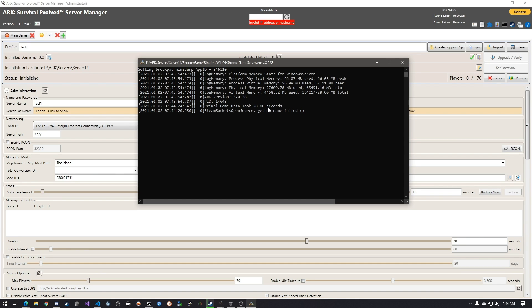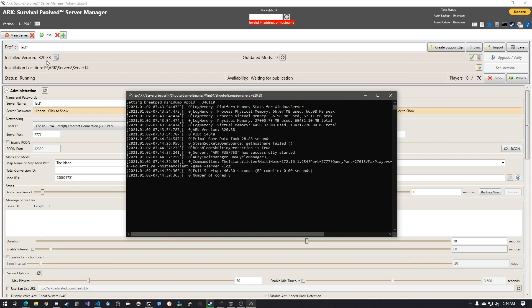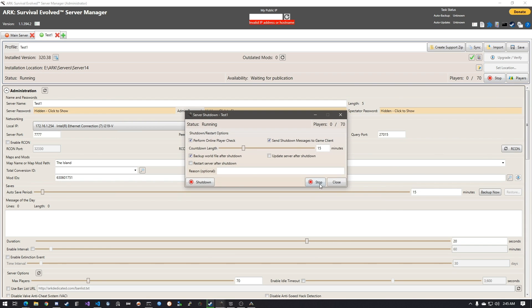For example, Primal Game Data took 28 seconds this time, though I've had it take up to 300 seconds before. If you're not getting anything, just keep it running for another 10 minutes and you should be fine. Once the server fully starts, you'll see the number of CPU cores — eight for me, maybe four or eight for you. Once that shows up, the installed version number will display, like 320.38.